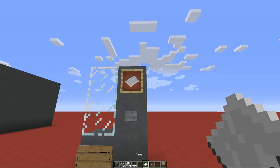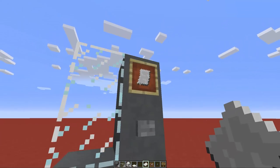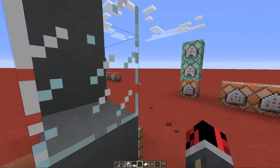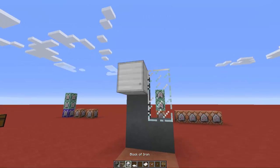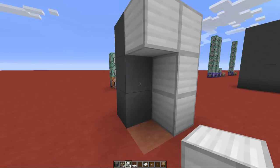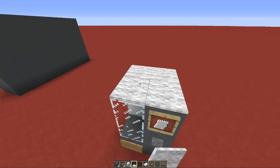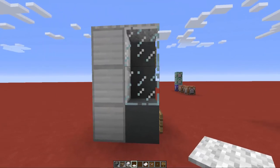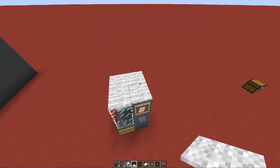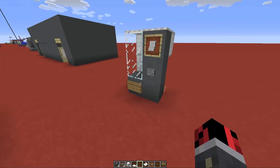On the top, place an item frame with a piece of paper, which represents a pricing list with all the items you can buy from the vending machine. Then in the back, make another L-shape with iron blocks, this time upside down. I'll explain why I left that hole in the back later. Place four carpets on the top to finish the vending machine — again, you can use any color carpet you want.